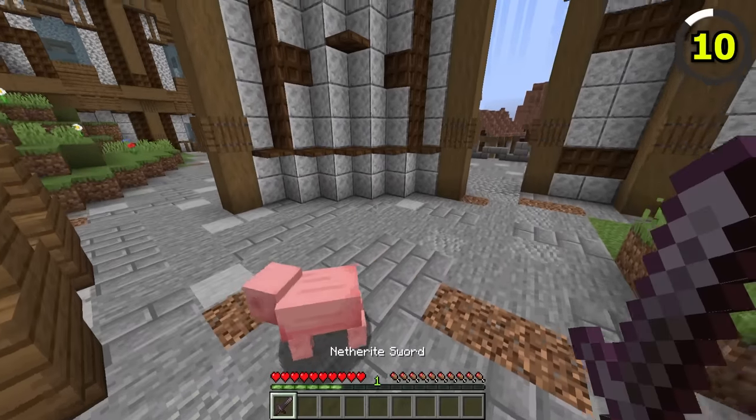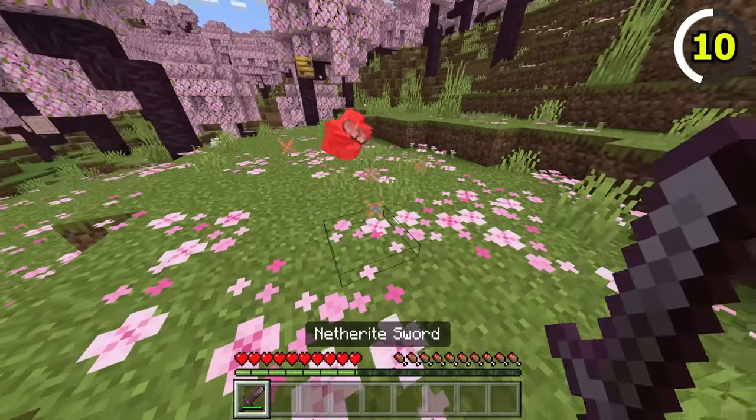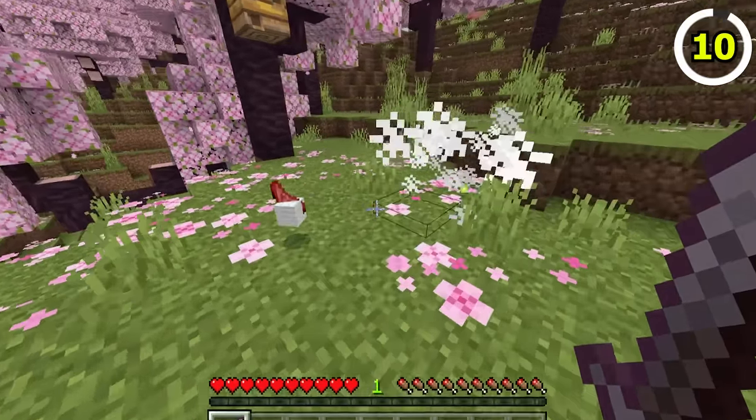When you kill a mob in Java Edition, XP orbs will instantly drop. But on Bedrock Edition, you have to wait until the mob fully disappears before the XP orb will appear.